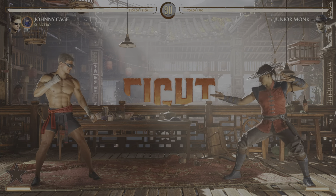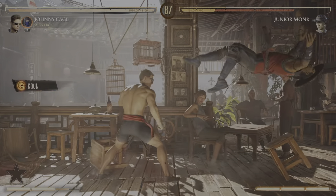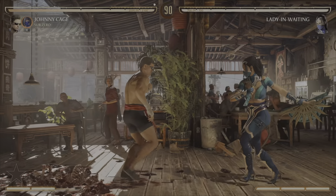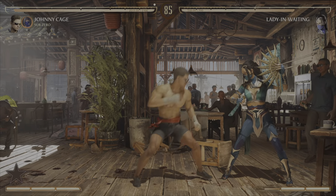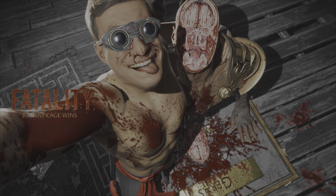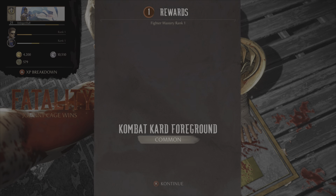You're going to want to do this encounter without getting hit. You want to get a brutality because you'll get more XP, but if you get hit, don't worry — just get a brutality. If you can't get a brutality, get a fatality, because you'll still get more XP. If you can do it without getting hurt in all three fights, that's better. Because my attack is so high, I'm one-shotting with an uppercut. As you can see, we got a full level.